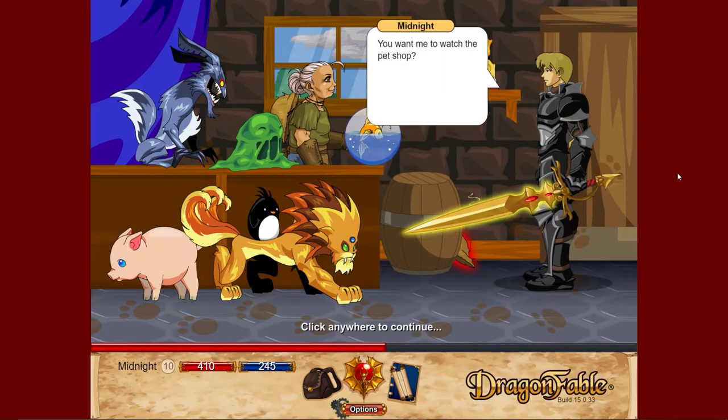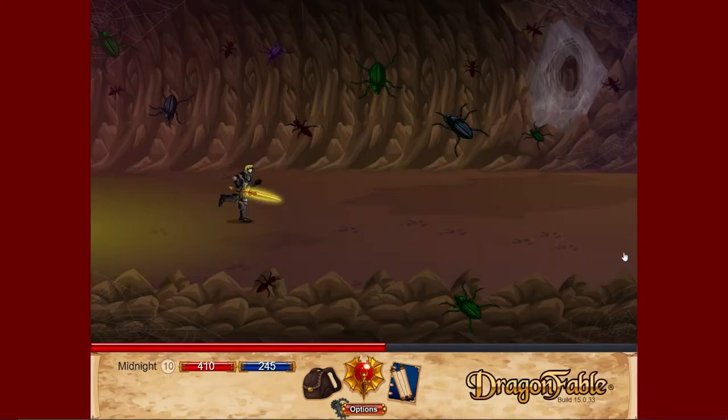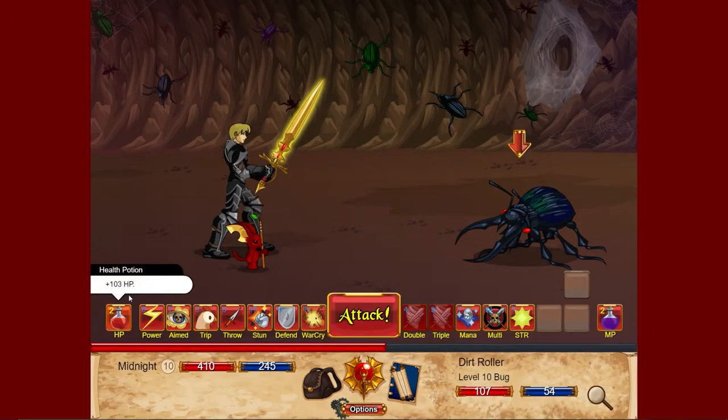Grams' missing daughter — this is completely pointless, it's just a little side quest. If you want to do it, it's pretty easy. There are just going to be some bugs in here.